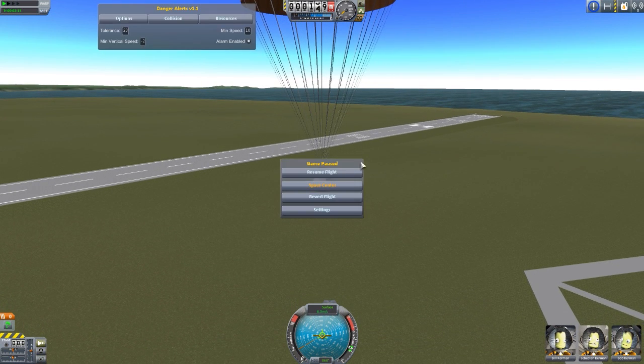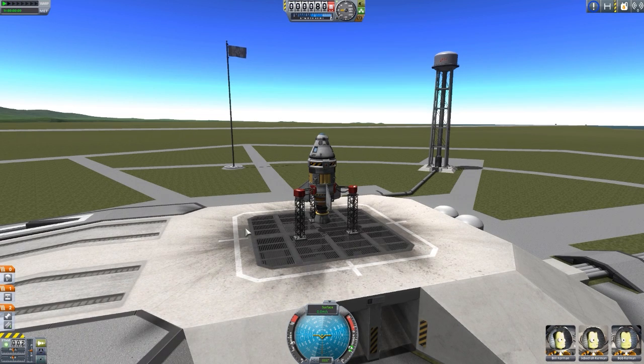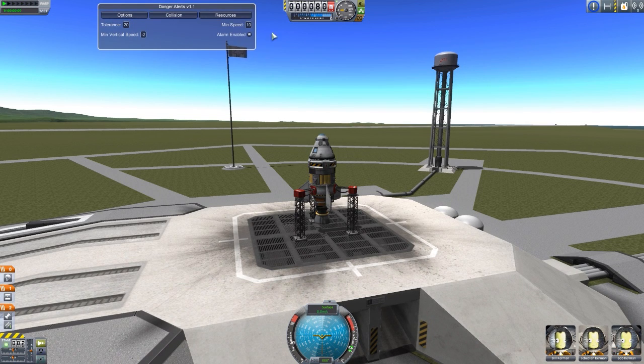Let's turn off hyper edit and actually revert our flight to launch and take a look at the resources. One thing to point out though — you'll notice we've reverted the flight, which means we've brought it back to the previous save file and our GUI is gone. But if we open up the GUI, our settings have stayed. That is something I really like about this mod — it has a persistent system for remembering what you've saved your alerts to. Even if you leave the game entirely and come back, it will remember what your last alert was. You don't have to retype everything every time you come back into the game.